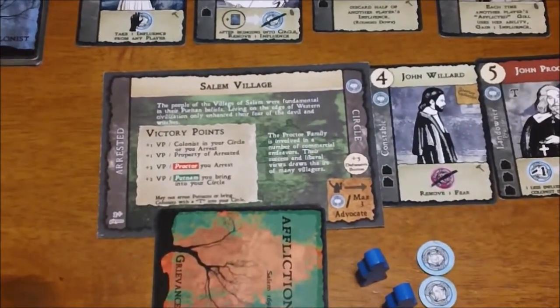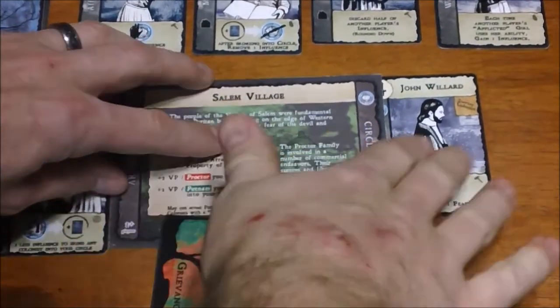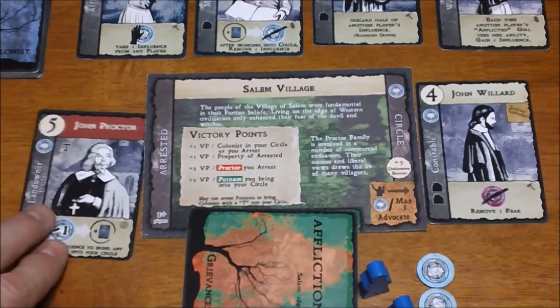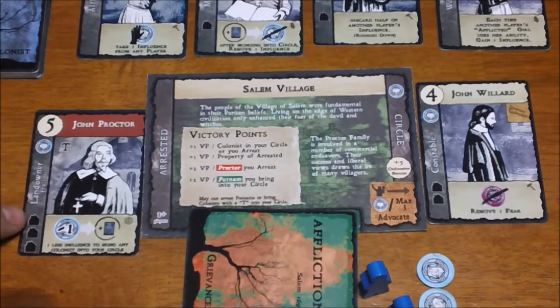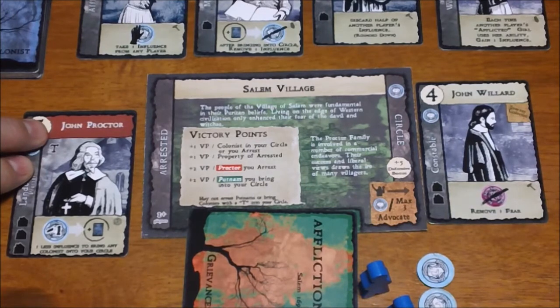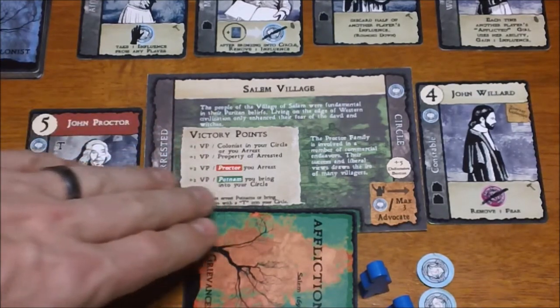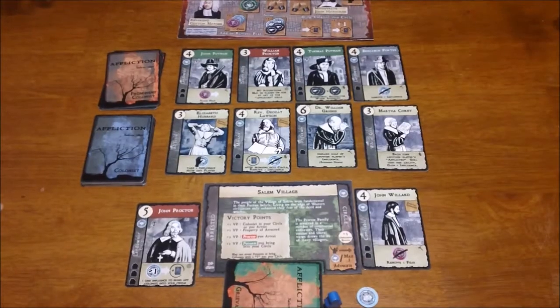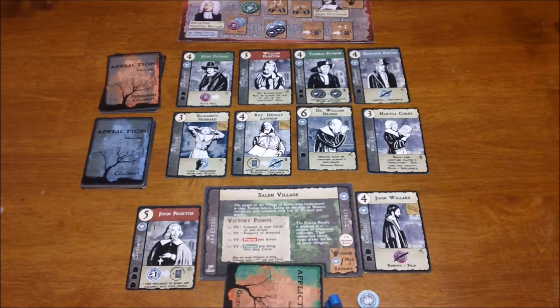As you arrest various people, they go to your arrested pile and are basically removed from the game. At the end of the game you score victory points for how many people you've arrested as well as their property values. For example, a colonist might be worth one victory point for being arrested and three more for their land, plus any bonuses from family ties. That's a rough, quick look at how things play out — this really isn't a full how-to-play video, just a look at the game.